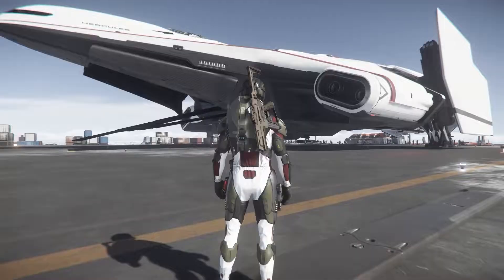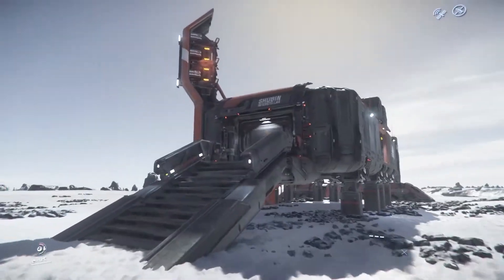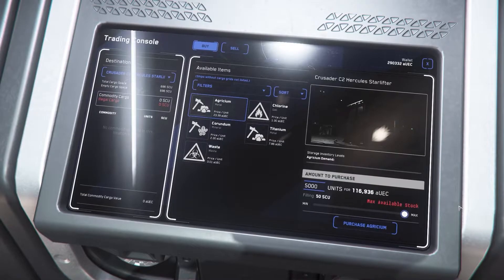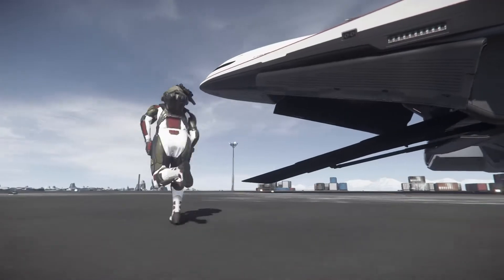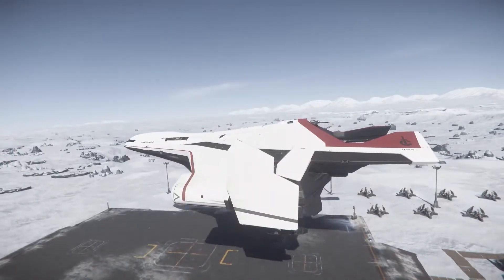Time to show you cargo in the C2 Hercules. This blue building is to spawn ground vehicles, but this building is where you go into the trade console to buy your supplies. Full disclosure, I'm new to this, so you pro cargo traders out there, let us know all the tips and tricks in the comments.